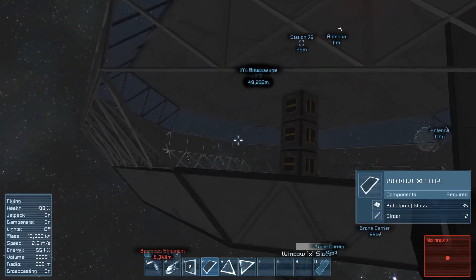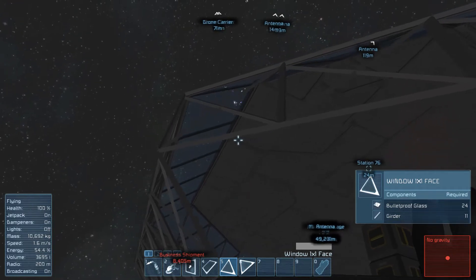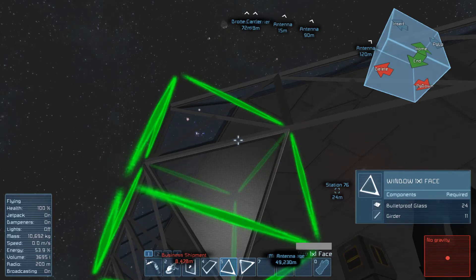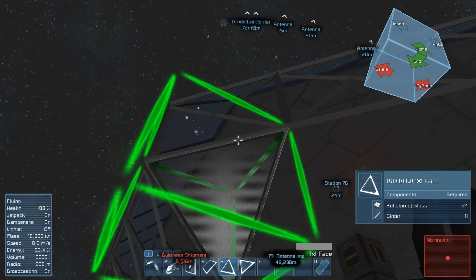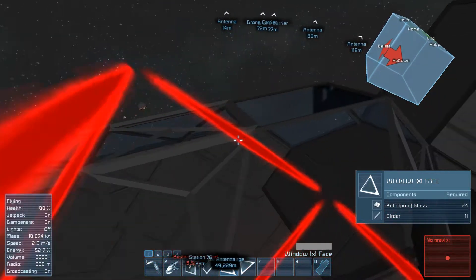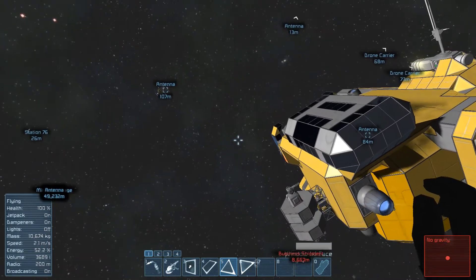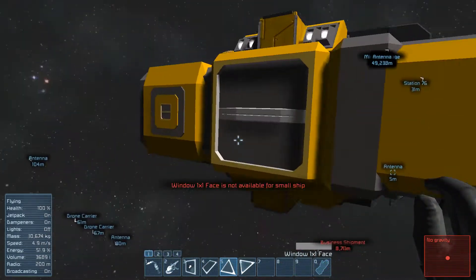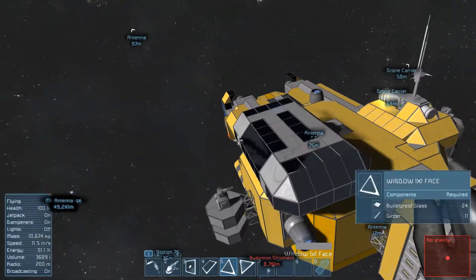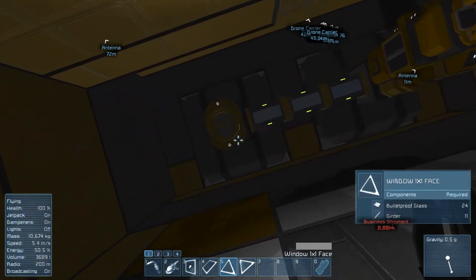With these triangular glass structures you kind of have to make these diagonals, it's always a hassle to work with because you have to work with two different kinds. I have to use this one to make these triangles. With these shapes you have to make the top ones and then you have to make bottom ones with the other one.